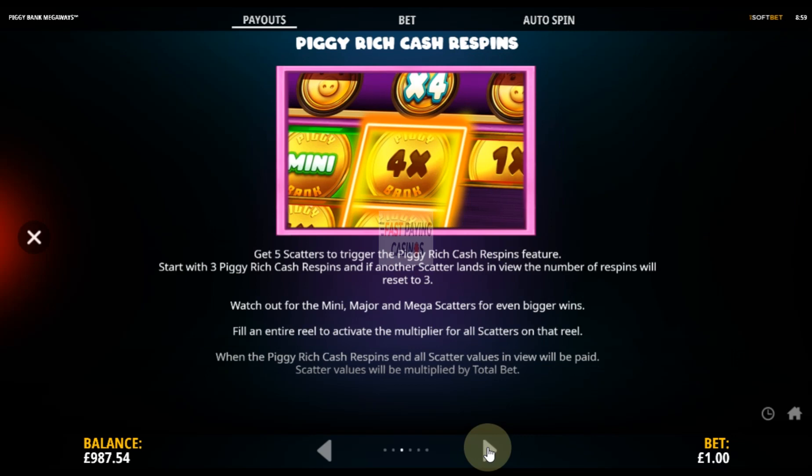The respins feature works the same as Aztec Gold Megaways — when you're doing the respins, it resets every time you get another cash coin. You can get those mini, major, and mega jackpot multipliers shown at the top of the base game display. If they land you get those values, and if you fill a whole reel up you'll get a multiplier according to how many rows it has — so that's a three to seven times multiplier.